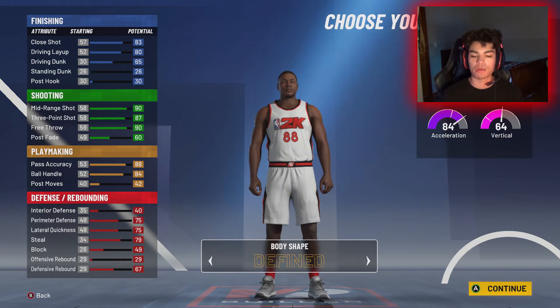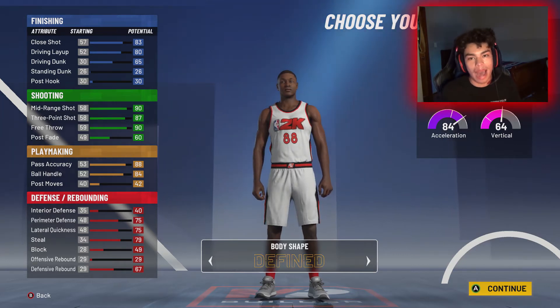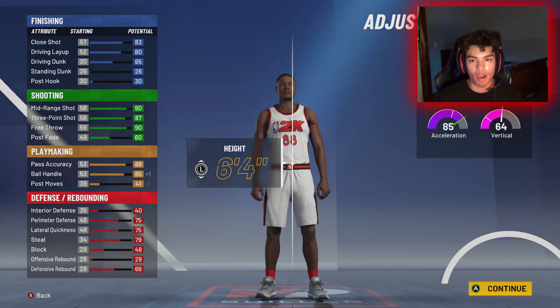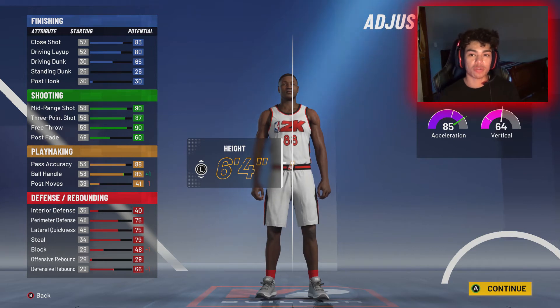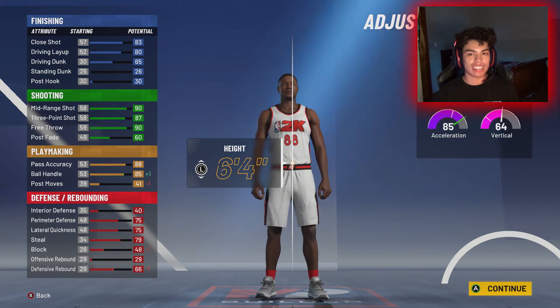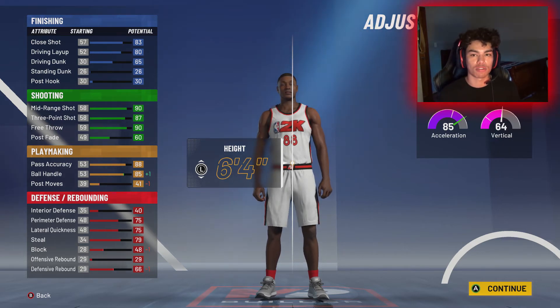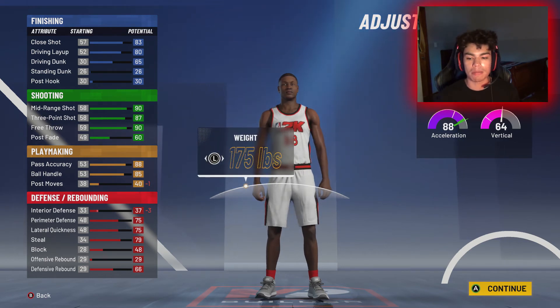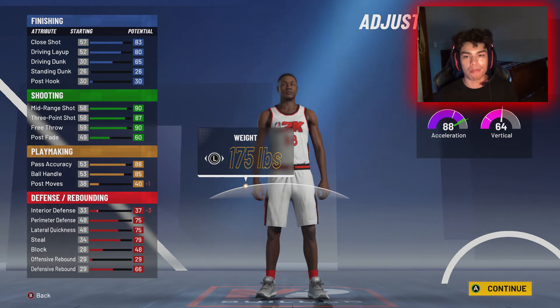For the build type, I obviously put the fine — gotta have my boy nice and fit, nice and big. For height, this is super important: if you want to speed boost and do all those nice dribble moves, you need to have 85 ball handling, which is why I make my player 6'4". In 2K20 my build was actually 6'5" and had perfect ball handling, but in 2K21 they really emphasize that you need good stats to do things. You can't have a 63 three-point rating and expect to green threes. Same thing with ball handling — you can't have less than 85 and try to speed dribble. So make your player 6'4", and for weight, go minimum weight to make your player faster. You will lose some interior defense and post moves, but your strength going down doesn't matter — you're a guard.